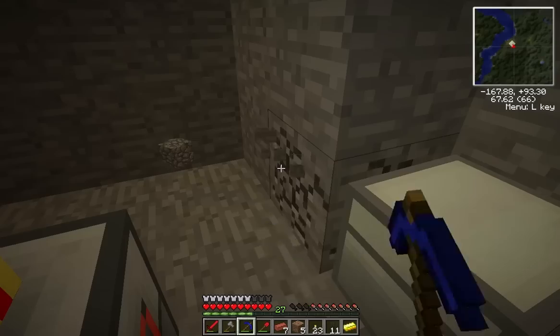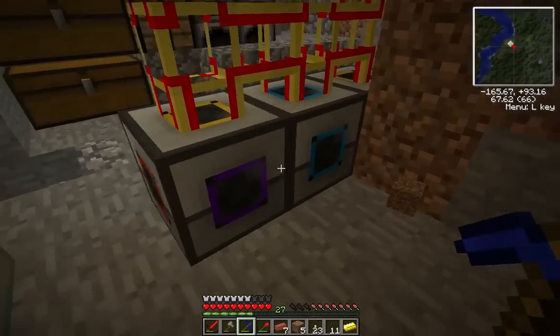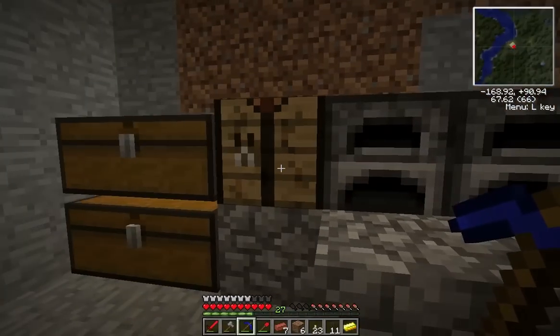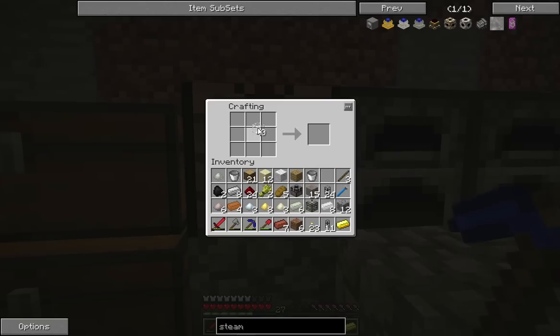I want to get some automated resource processing going on here. So the first thing we're going to need to do is just make some... I made some cobblestone transport pipes. Let's get these built.